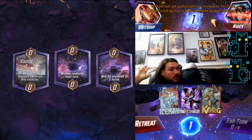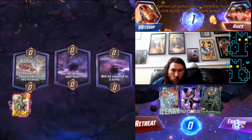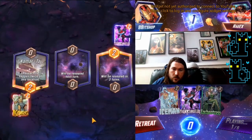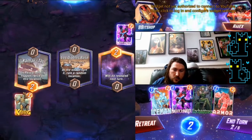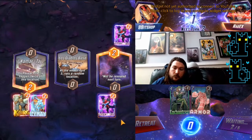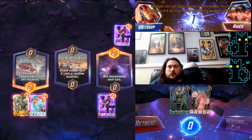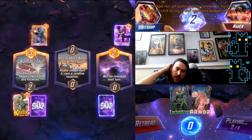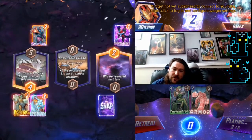Nice early curve, and we get some extra disruption. Let's go for the double Korg and then the double Iceman. If they show me a second good location, I'm snapping on the spot. We're snapping — we have a huge advantage here. We got to put two rocks in their deck and we're going to increase the cost of a card in their hand twice. I'll take it. Maybe we'll hit Dino and Moon Girl or something — that'd be freaking awesome.